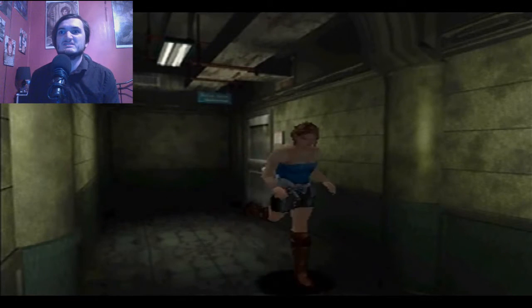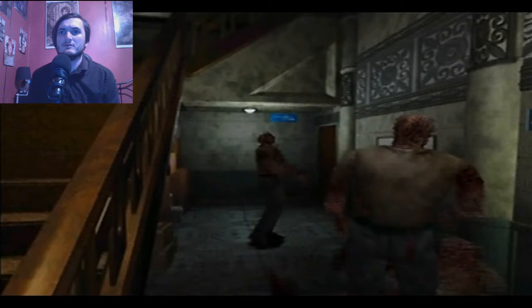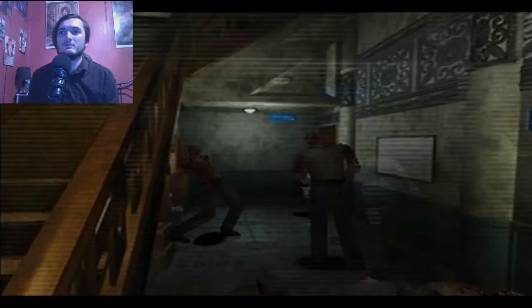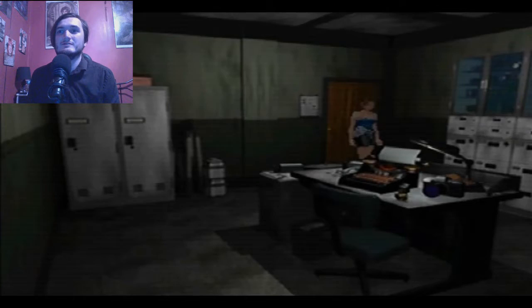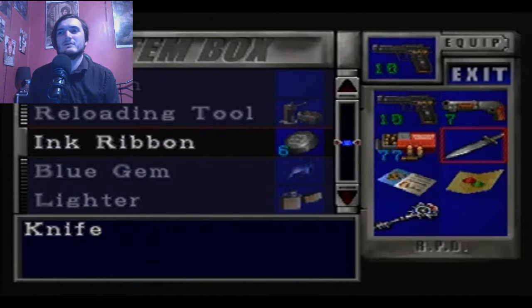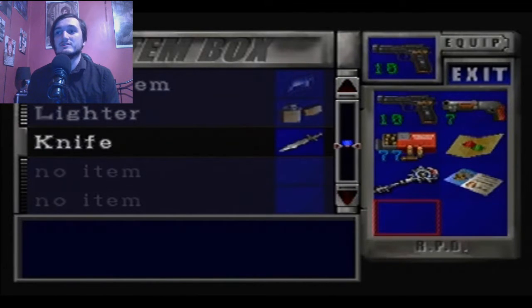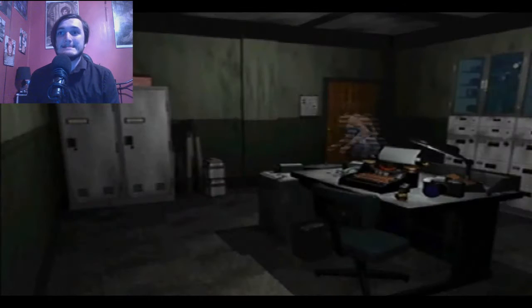Let me use the thingy — Jill, please. There we go: 0, 1, 3, 1. A small little tiny key. I'm going to take the emblem key, I shall take the emblem key. So I don't know why I need my STARS card but I'll keep it anyway. Now I need to go to the STARS room.